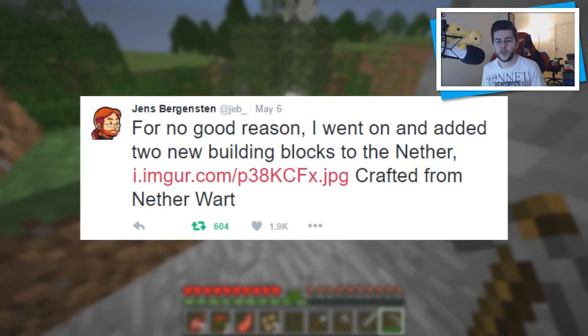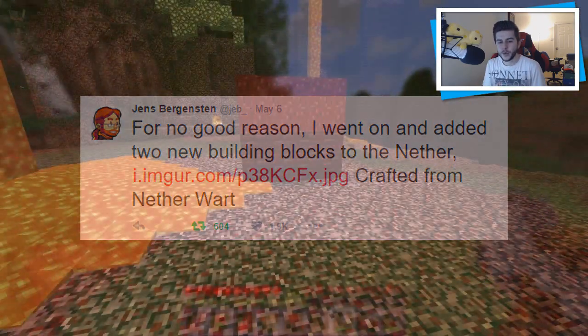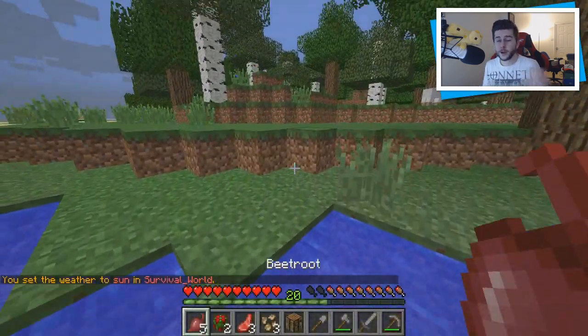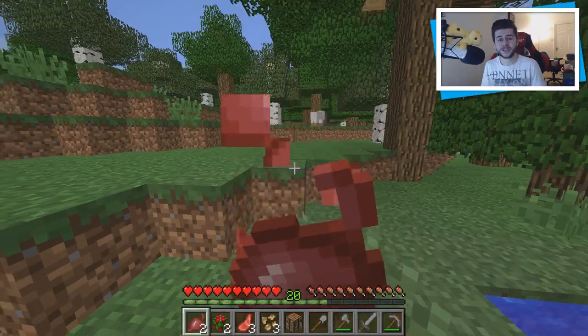Jeb also tweeted saying 'for no good reason I went and added two new building blocks to the nether,' posting an image. We have a nether wart block and what looks like a nether wart stone block. These don't naturally generate in the nether — he confirmed this when someone asked — so these are things you craft yourself. I think the nether wart stone block is going to be the more useful one, as it looks like nether brick stone. It's something new, and something new is always cool.